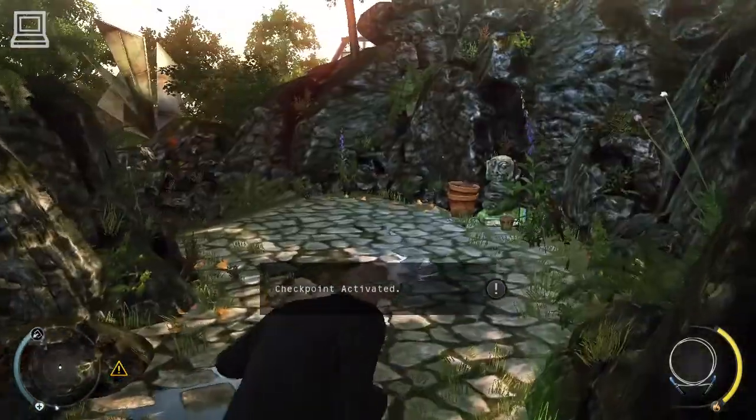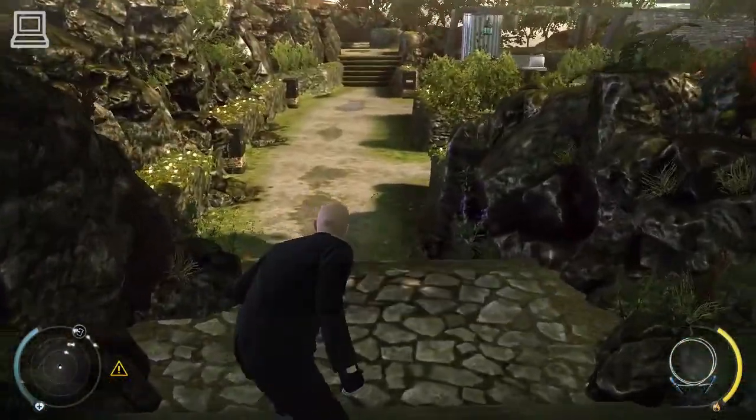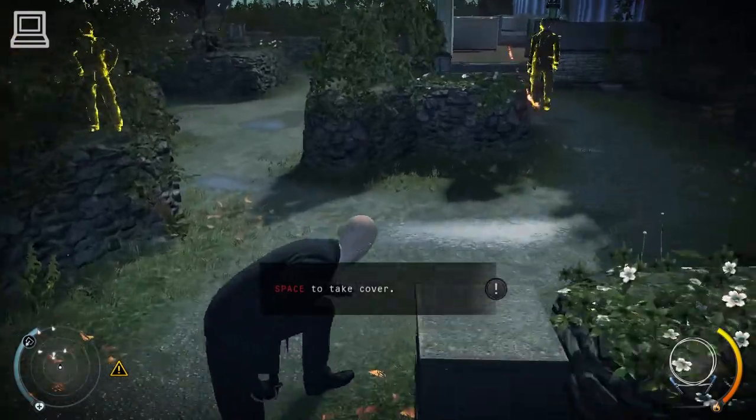You have activated a checkpoint. If you die or if you choose to restart, you will start at this location. Agent 47's training and supreme senses allow him to keenly perceive his surroundings.